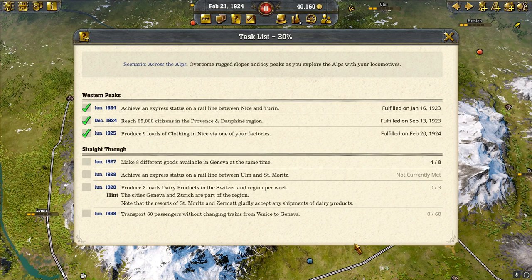Welcome back everybody, I can be gaming. We're doing the Across the Alps scenario, number 11 of Railway Empire 2. This time we need to do four things: make eight different goods available in Geneva at the same time — there are already four — and achieve express status on a rail line between Olme and St. Moritz.